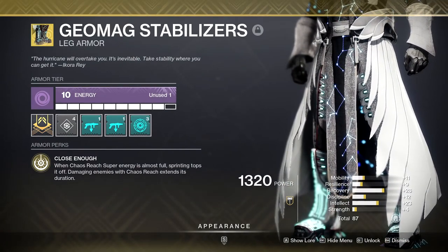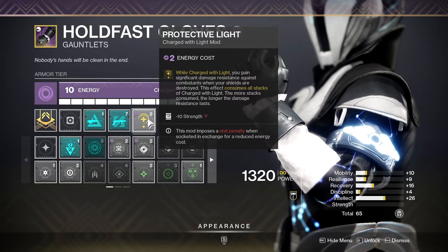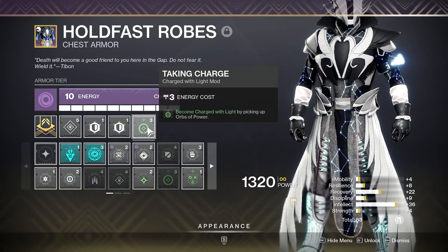All of the usual mods made an appearance. Protective Light — I say this in every GM video — is probably one of, if not the absolute best PvE mod in the game. Taking Charge: to take advantage of the strength of Protective Light, we must first become Charged with Light. I prefer Taking Charge because in my opinion it's the most consistent way to become Charged with Light.